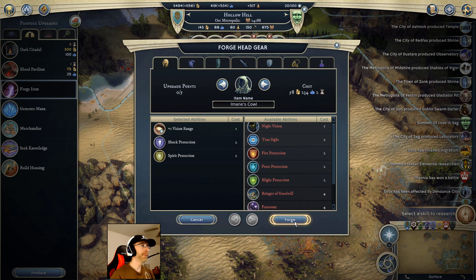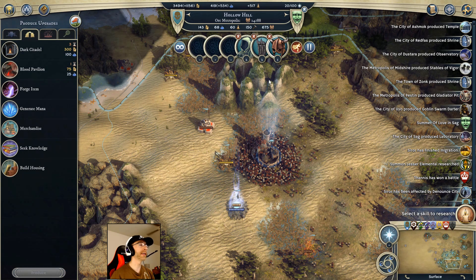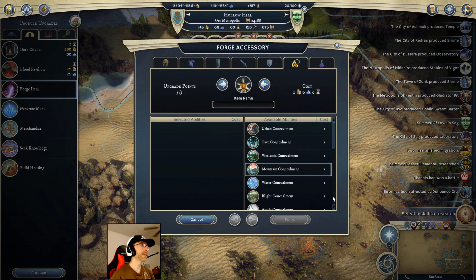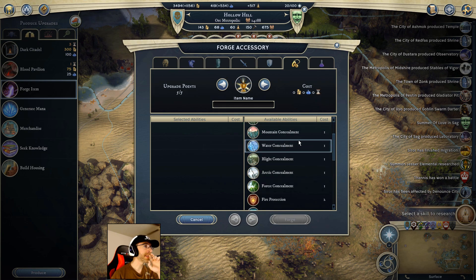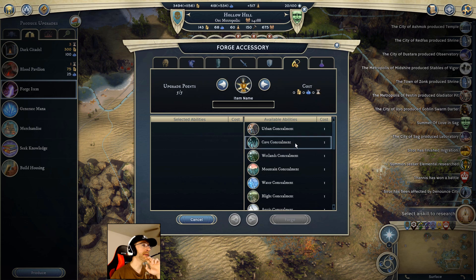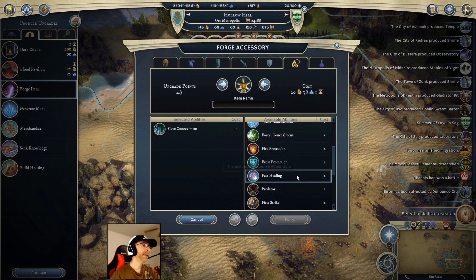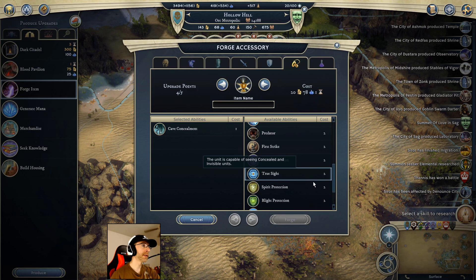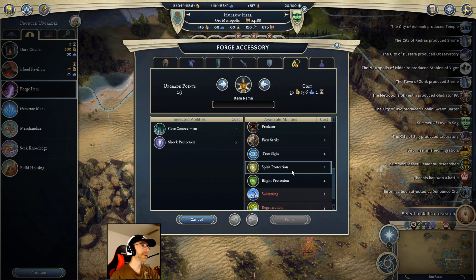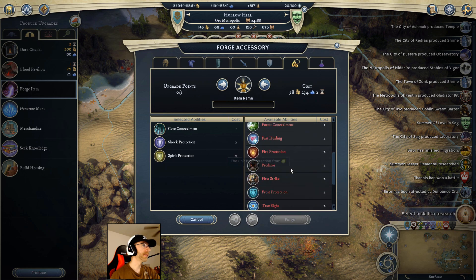I'll forge that and then also forge an accessory for her - we'll call it Imaine's Chalice. For the accessory, I'll probably just give her cape concealment and throw it on because why not. She has to have spirit resistance, and probably more shock protection because I really don't want her getting stunned. That'll work.